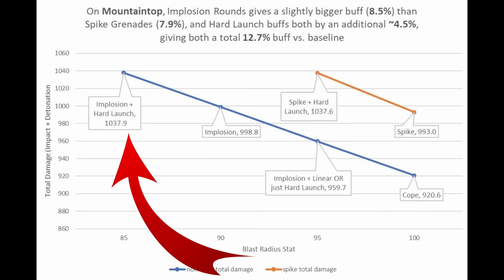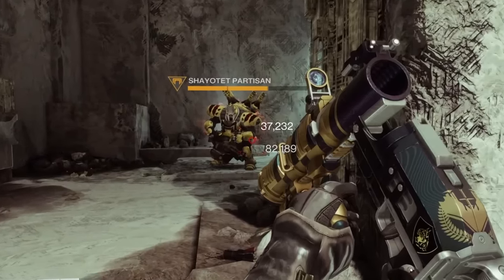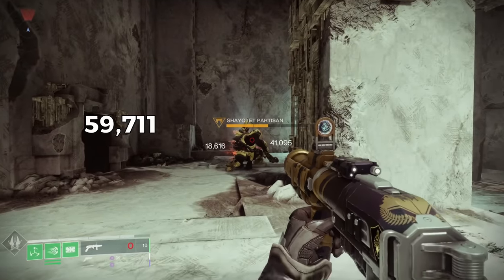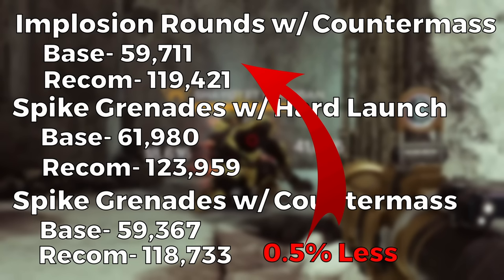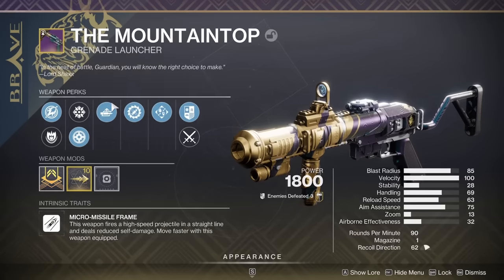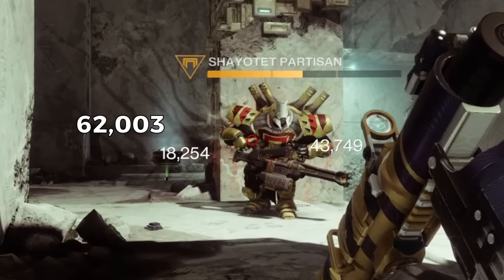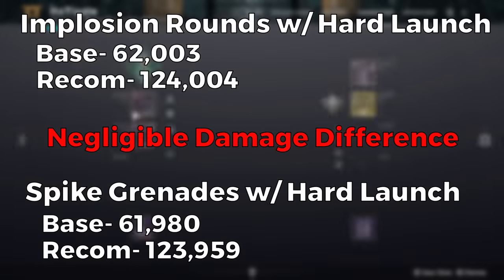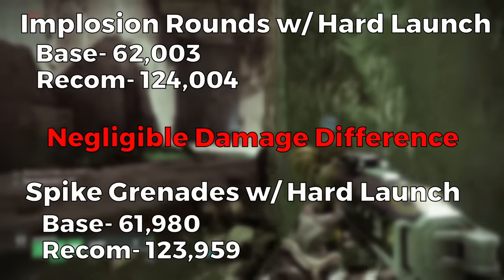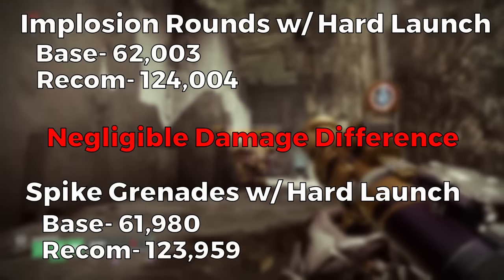Mossy also talked about implosion rounds, and that they are slightly better than even spike grenades. I was very lucky to get all these perks on the same grenade launcher. With implosion rounds and counter mass, we hit for 119,421 with recombination and 59,711 at base — slightly more than spike with counter mass, but only 0.5% more. With hard launch and implosion rounds, we hit for 124,004 with recombination and 62,003 at base. Hard launch and implosion rounds take the blast radius to 85, and spike is at 95, but spike direct impacts hit harder. So you gain from less blast radius but lose a bit from how spike grenades works — in the end it basically cancels out, hitting for only about 23 more damage with hard launch.